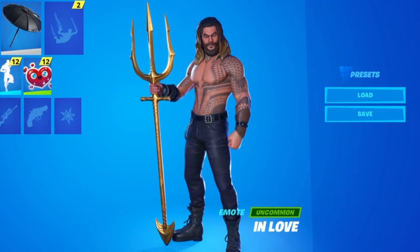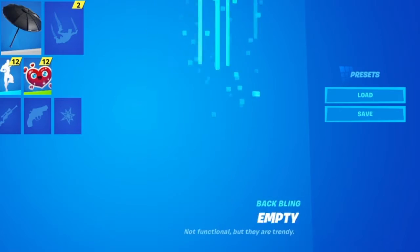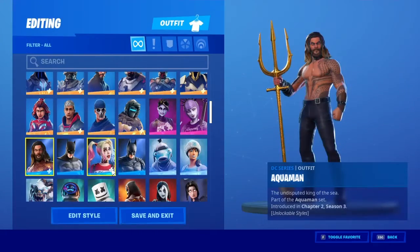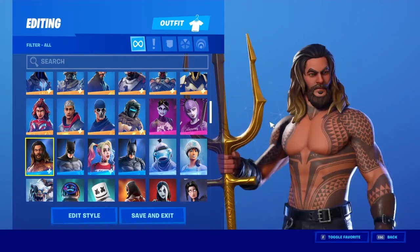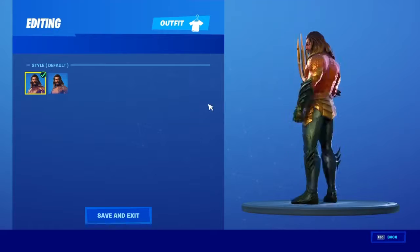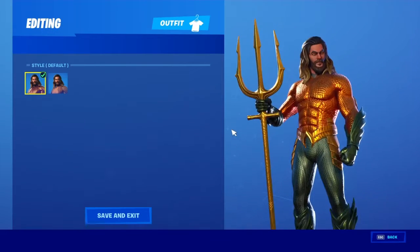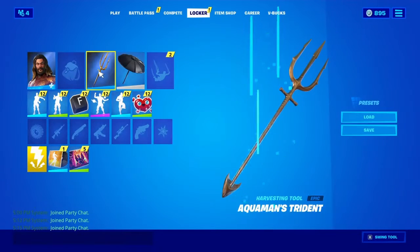Hey guys, what's going on, it's Sky Brody here today with another Fortnite video. Today we have probably one of the biggest updates of the season — Aquaman has came out. As you can see, we got the Aquaman skin looking nice and fly. He's got two styles: his Arthur Curry style when he's kind of just a regular dude in the village, and then his default style which is pretty much King Aquaman down in Atlantis.